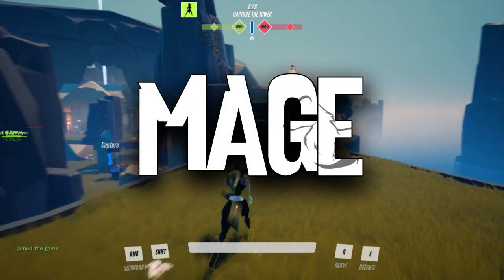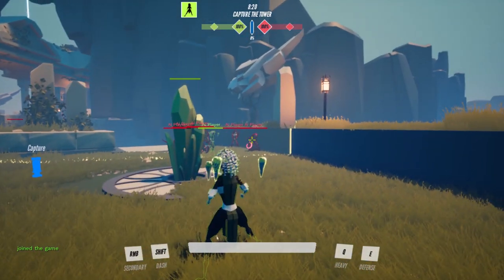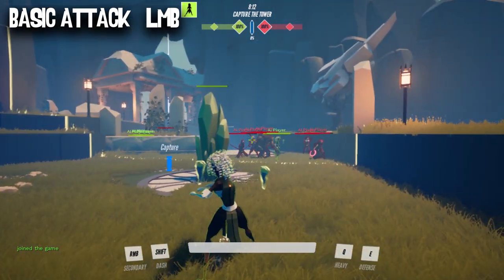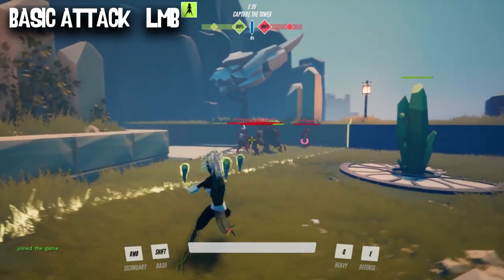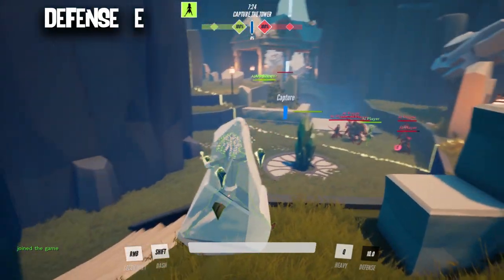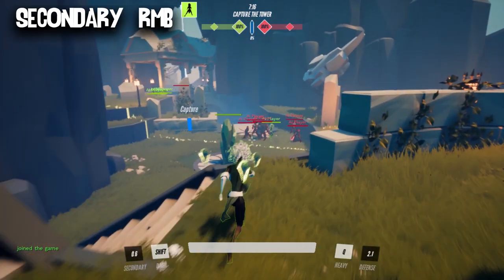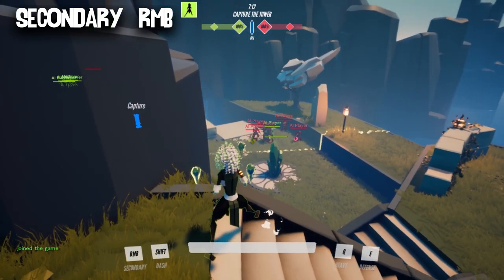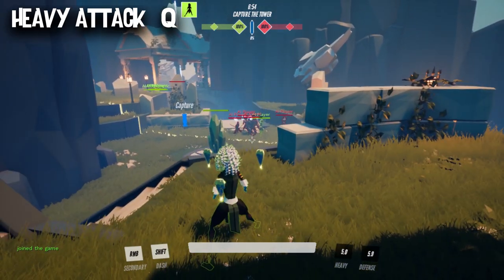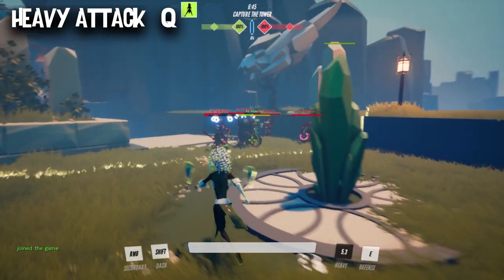Last but not least is the mage — another one I feel comfortable going into more detail about. The mage is a ranged hero that sacrifices basic damage to provide team utility and massive AoE damage. Her basic attack fires three slow missiles that deal 150 damage each — it's rare you'll land all three, so I like to spread them out like a shotgun. Her movement ability is a short dash. Her defensive is an ice block that prevents all damage for two seconds, which you can cancel early. Her secondary is a ranged stun that travels faster than basics, dealing 400 damage upfront — useful for sniping low-health enemies. Her heavy is a large AoE explosion dealing high damage that also marks targets caught in the blast. Marked targets take extra damage from basics, your basics will bounce between marked enemies, and hitting a marked enemy consumes the mark. You can also increase your stun duration by hitting marked enemies.